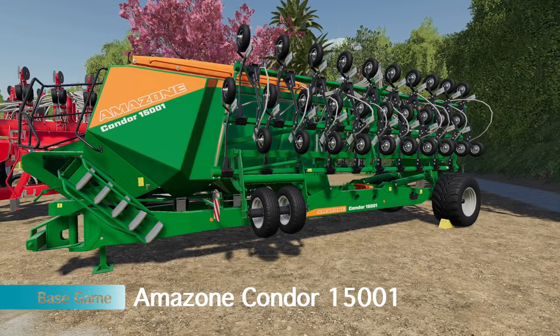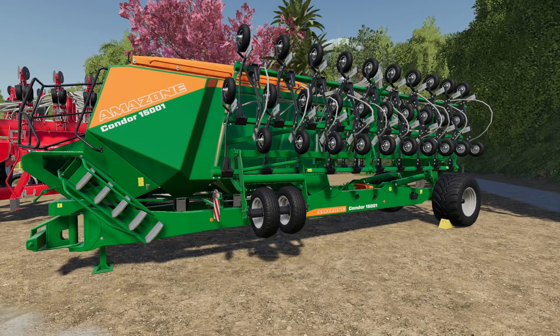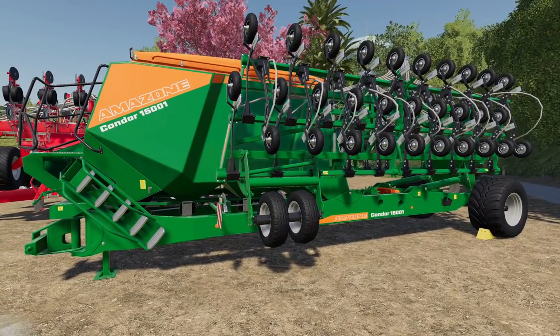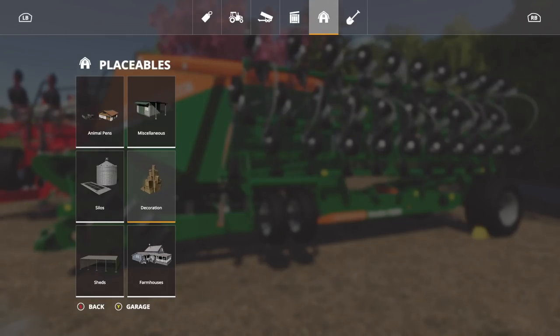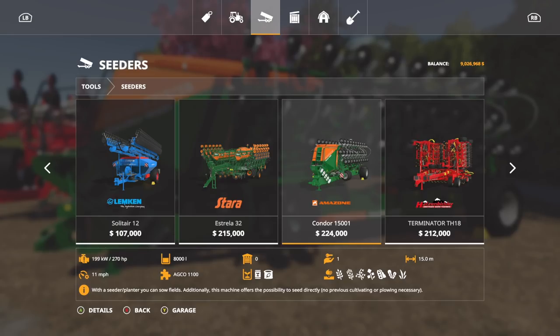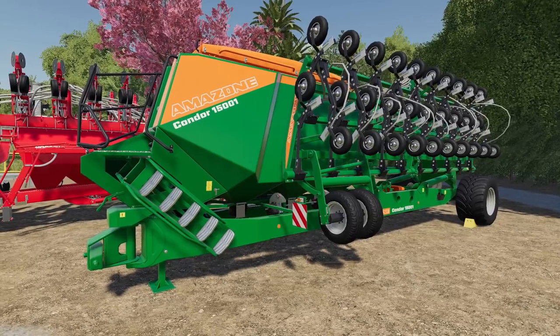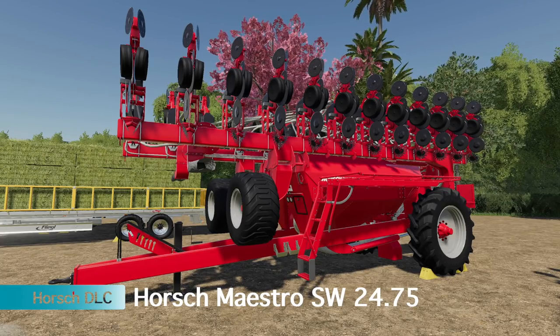First up is the Amazon Condor 15001. This is a 15-meter direct drill — it does seed and fertilizer, and you can fast farm with it. It is the entire package, does every single thing you'd want. It's in seeders in the base game. The only thing is it's $224,000, which is kind of expensive, but it's a little OP and that's what I love about it.